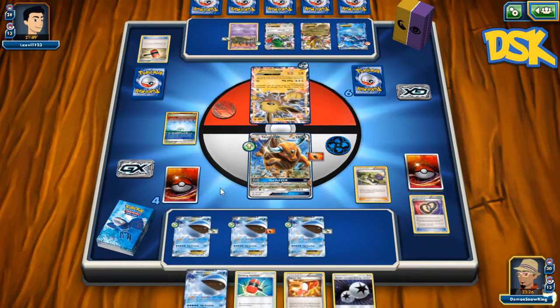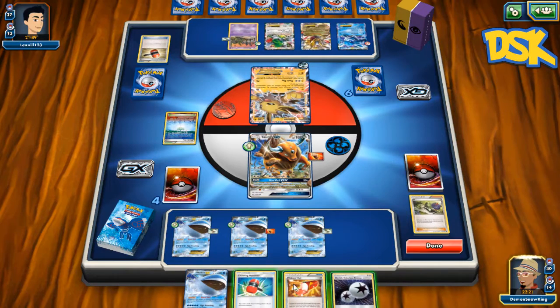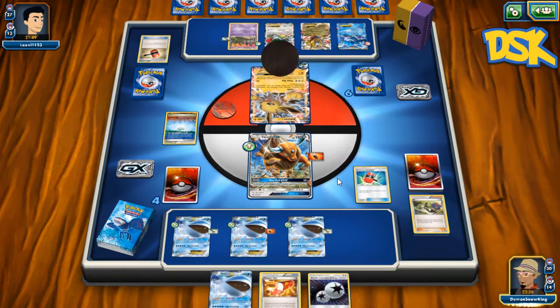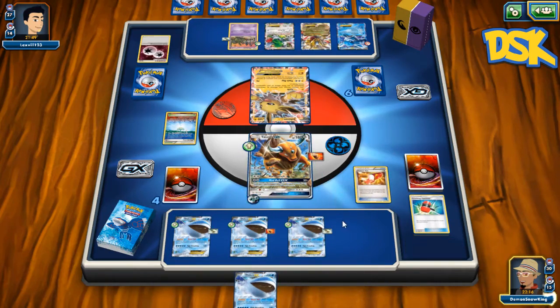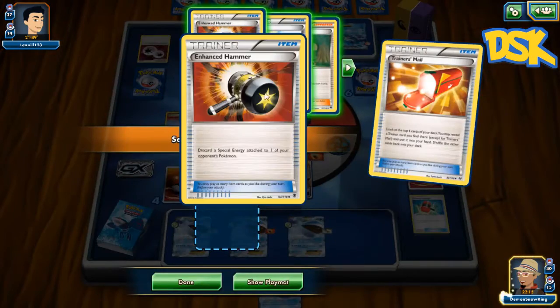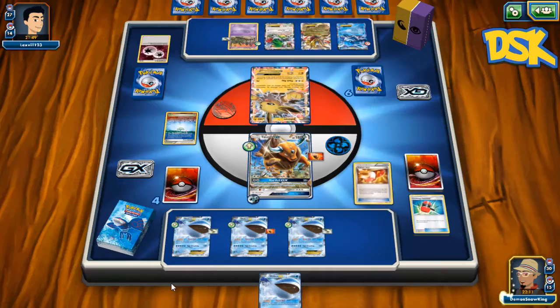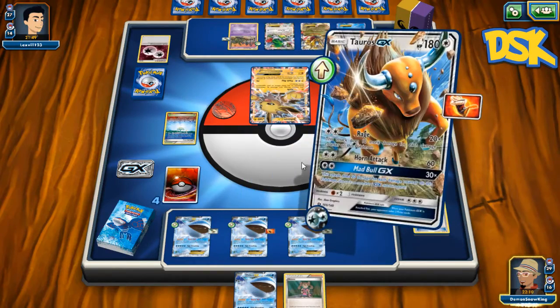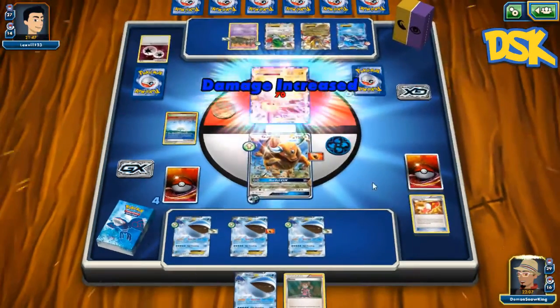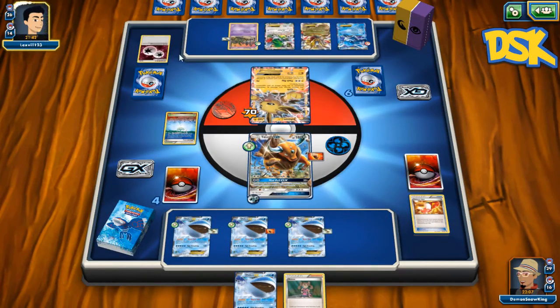Look at that — another DCE so we can continue the pressure. We'll see if we can get rid of that. Yeah — three for three on hammers, let's go! Holy crap. I could have grabbed the E-Hammer but that is sick — three for three on hammers. He is losing special energy like nobody's business.